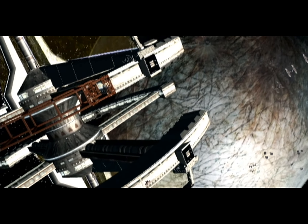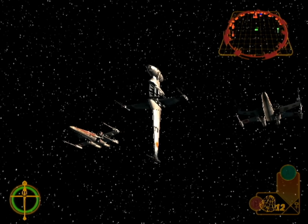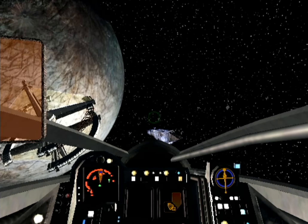This is going to be tricky. We need to disable all the transports and cover their evacuations. We've got to keep those TIEs away from the evacuation teams. What are your orders, Wedge?